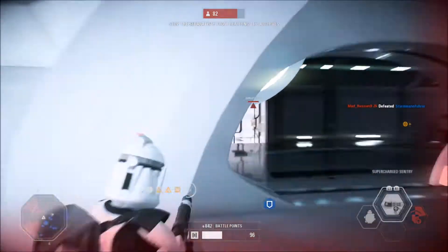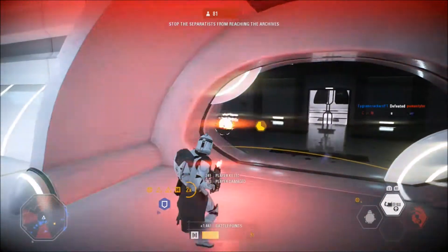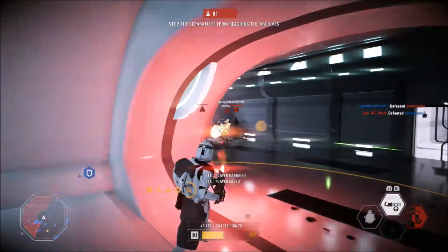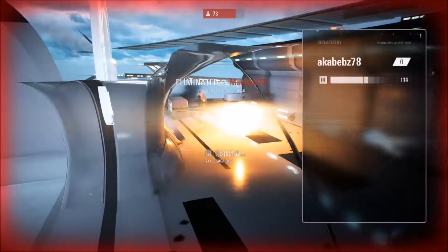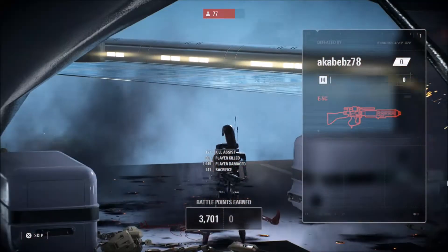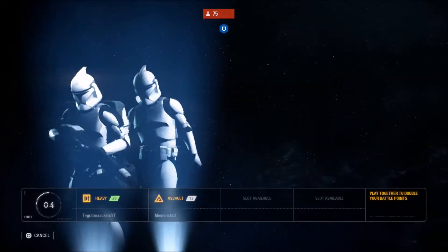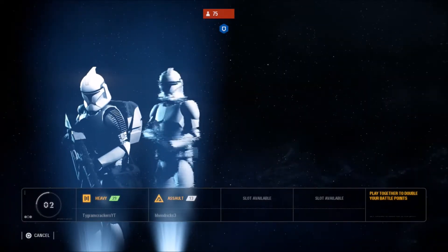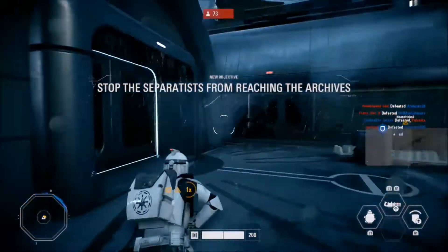Let's talk about the goods about having a maxed out trooper — it does give you a huge advantage in gameplay. The issue with this game when it first launched was that it was pay-to-win. You could purchase more crates, more crates equal more crafting parts, and more crafting parts equal epic star cards. Once you are at level 20, you can upgrade any star card to epic.